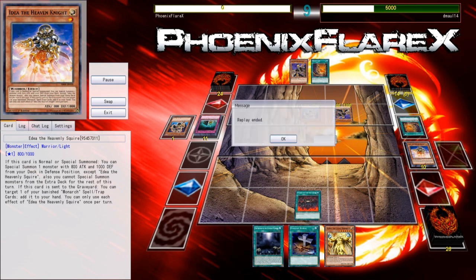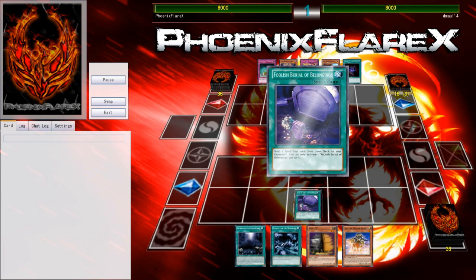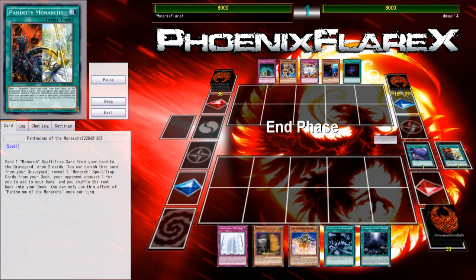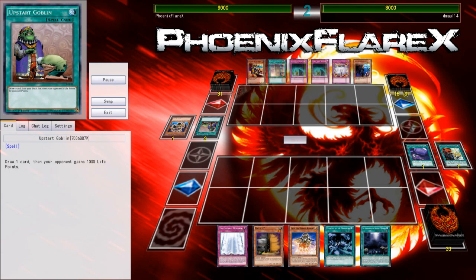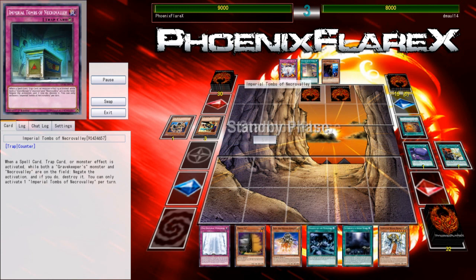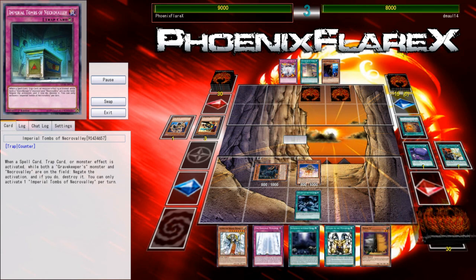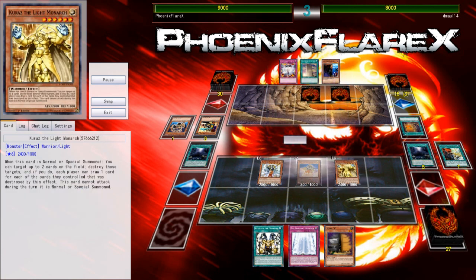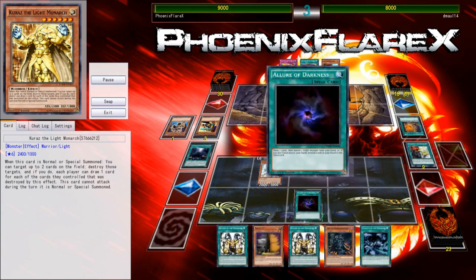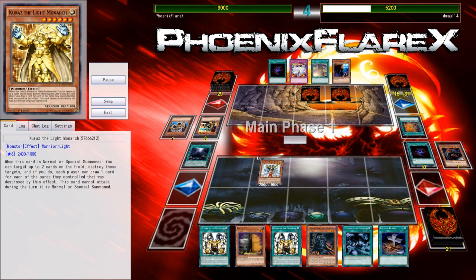He actually does an Imperial Tombs of Necro Valley on my Idea, and that's pretty crippling, because I was gonna try and summon my Karaz, draw cards, and then the March would be face up so he would have to dedicate two Grave Keepers to being able to pop the March and then the Karaz. But in game three, I'm drawing Maxx C at one like it's my fucking job — this is the second game I've opened with Maxx C. Game one I drew into it off Karaz, but I still opened with it, and now I've just generally opened with Maxx C against a deck that it's literally dead against, because if I'm flipping Maxx C against a Spy, that's not really the most worthwhile interaction.